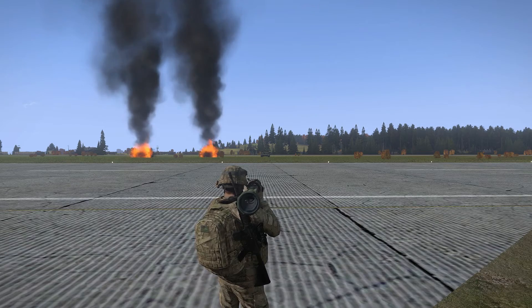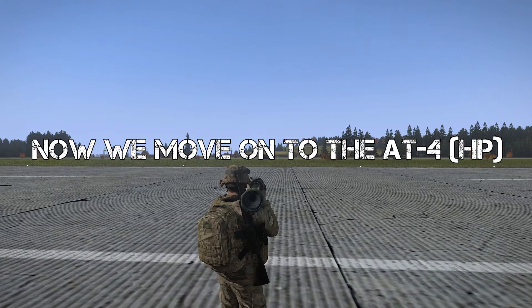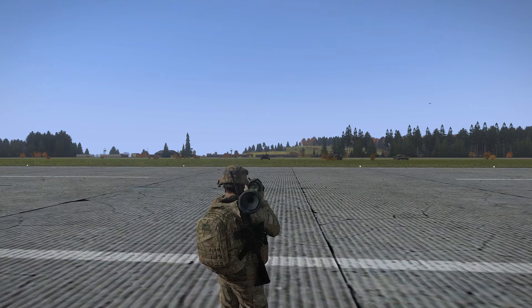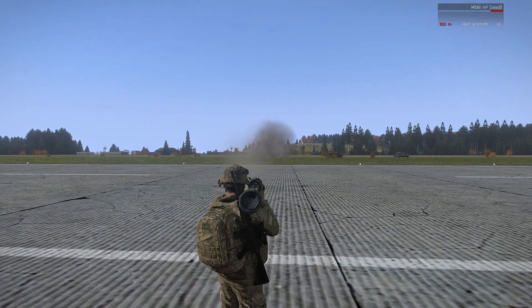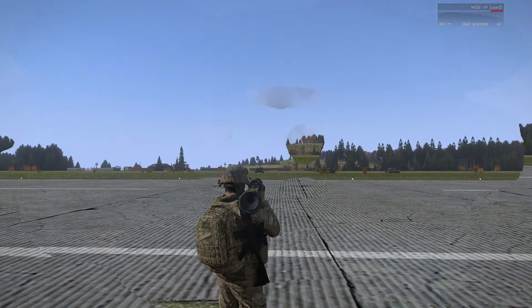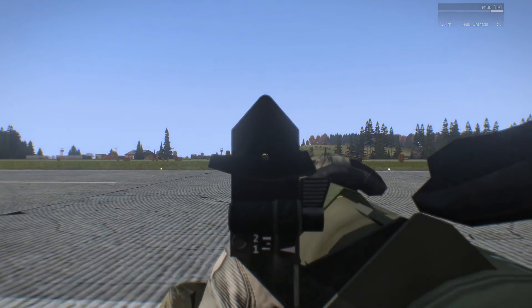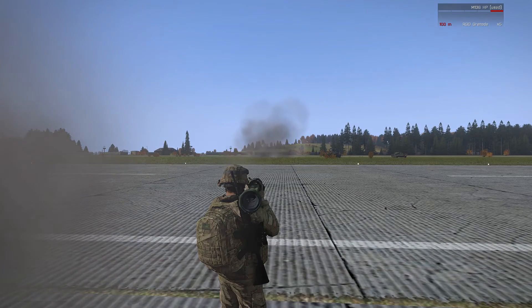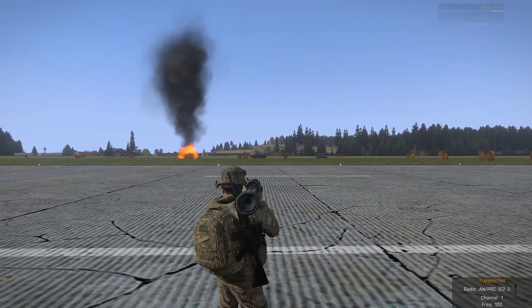AT-4 HEDP does no damage to the front of the T-72B-3. This is the AT-4 HP vs. T-72B-3 rear armor, shot 1. Red engine — everything else is good. AT-4 HP vs. T-72B-3 shot 2 — catastrophic. Two shots to the rear.